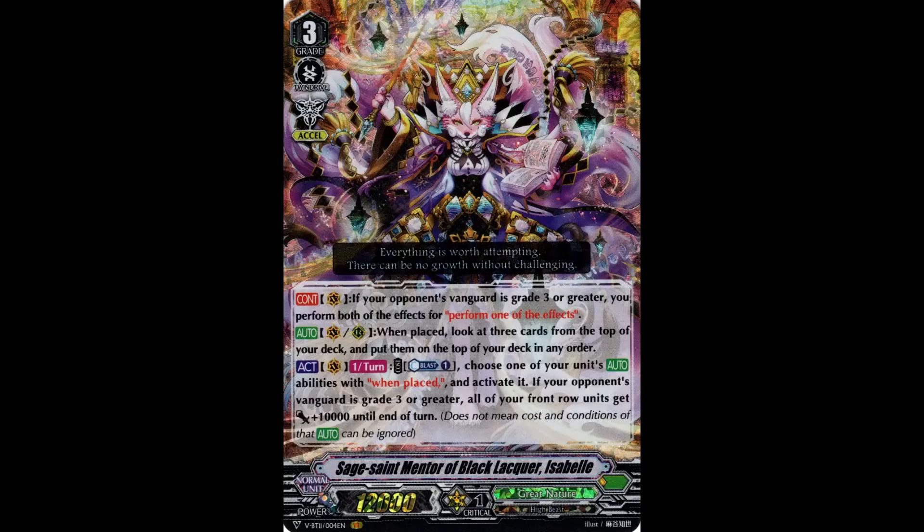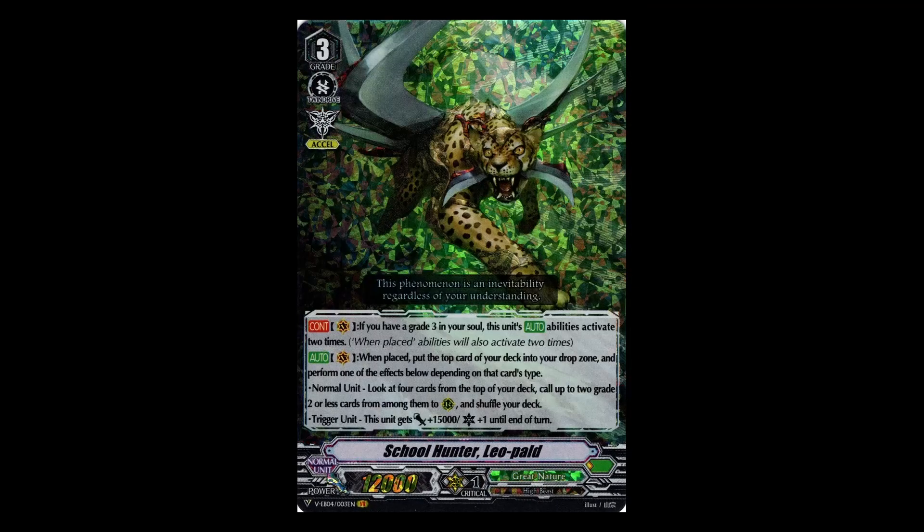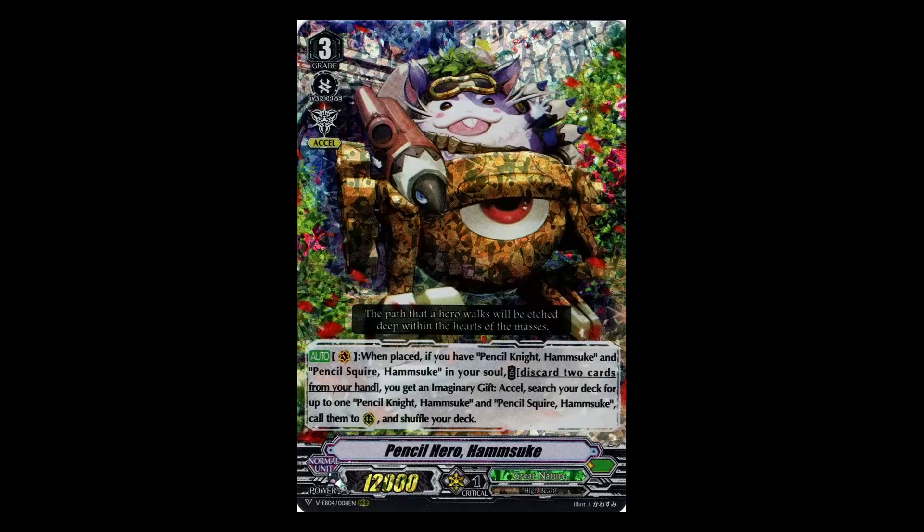The four main decks I use for premium Grenade Stride at the moment are Big Belly, Isabelle, Leopold, and Hamskay. I'll get into Hamskay and Leopold a little bit later, in case you may not know how the strategy for those work. Don't worry about Chat Noir — I am currently building a Chat Noir deck, and once I have that up and running I will do a deck profile on that.